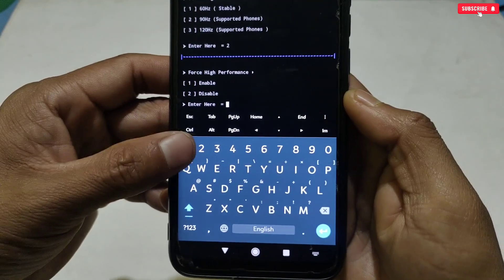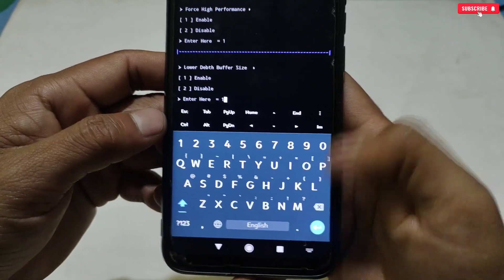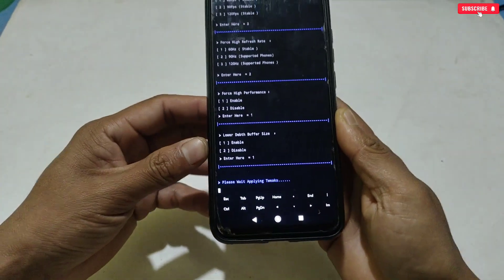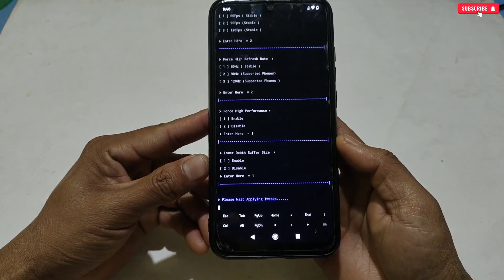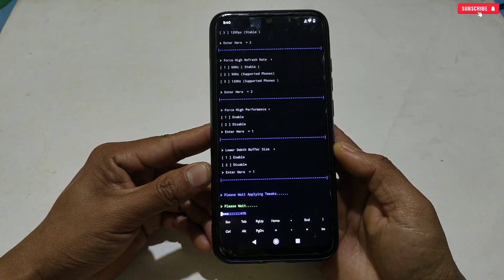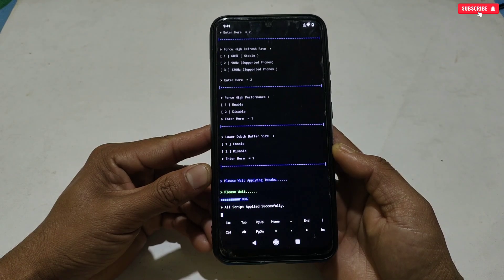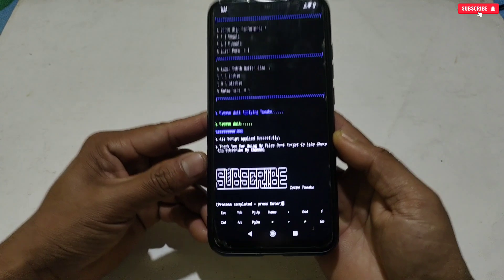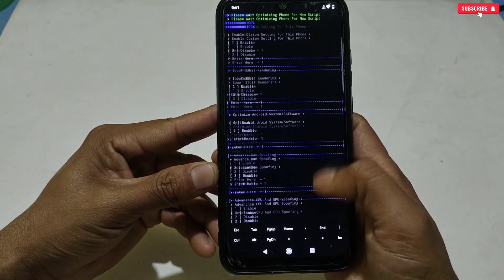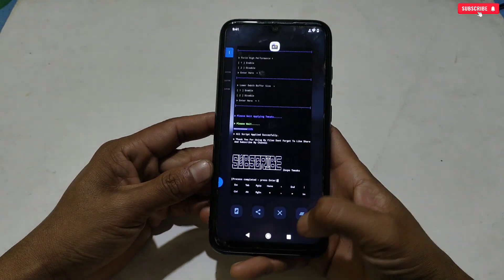The next tweak is Force High Performance — type 1 to enable. We are almost finished. Two more tweaks will come to select, so choose those as well. The script is flashing and may take a few seconds to complete — please wait. The script flashing process has now been completed.